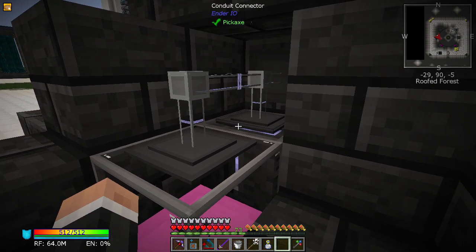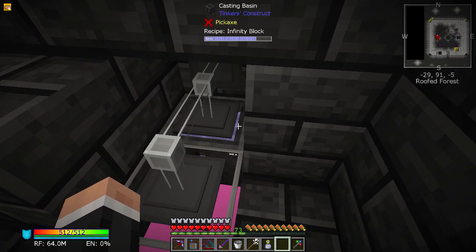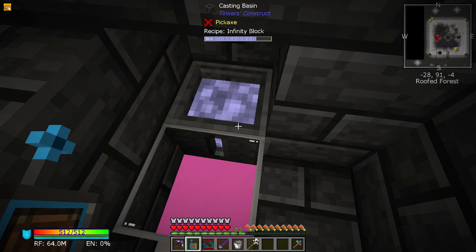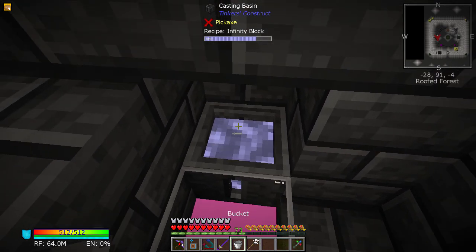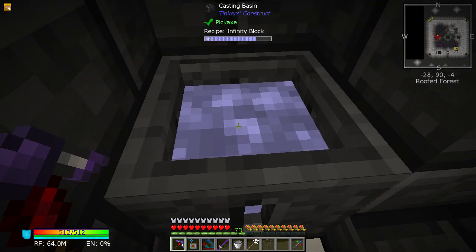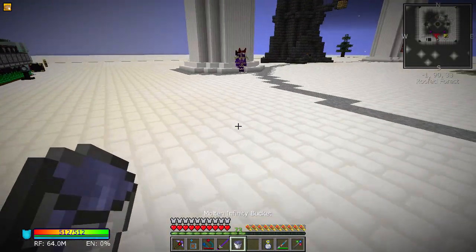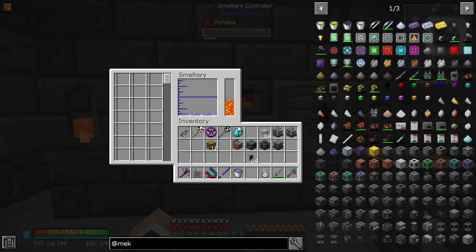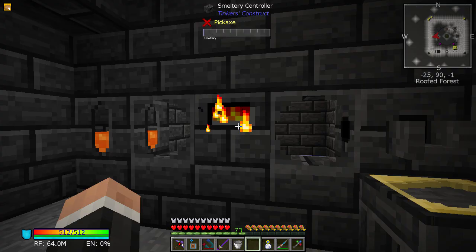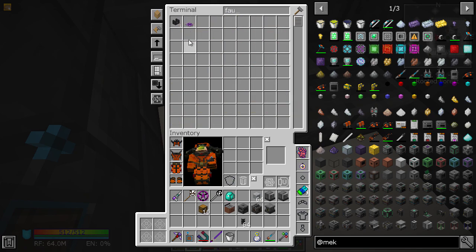Oh no, has it stopped right near the top? I think it has. I'm so close to a block of infinity but not quite. I have a second bucket and it does take more than one bucket. So I put it back in and you can see I've got six ingots worth. Now we've got one block, four ingots, eight nuggets — so let's get one. There it is!